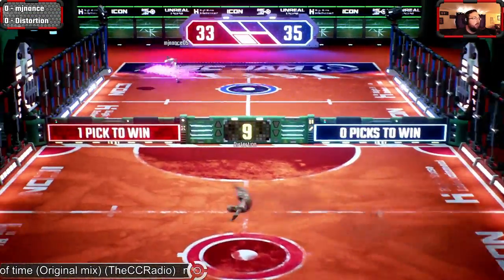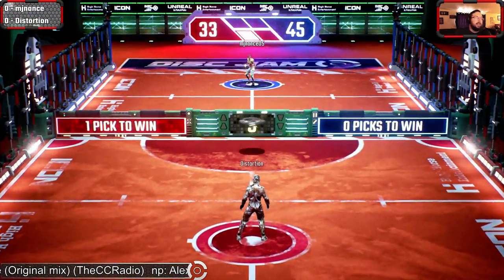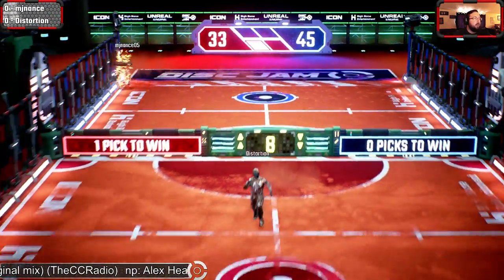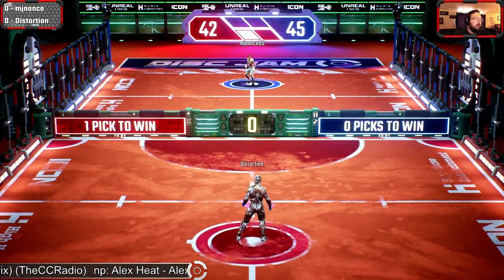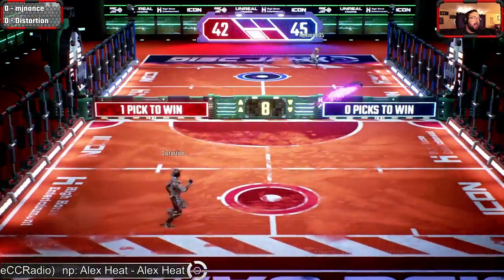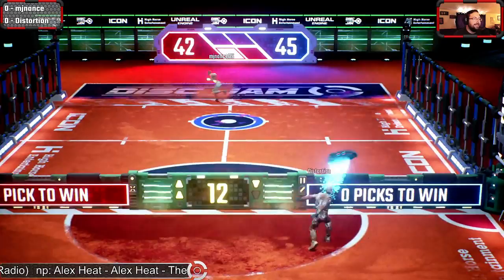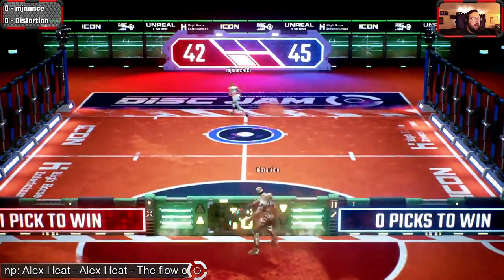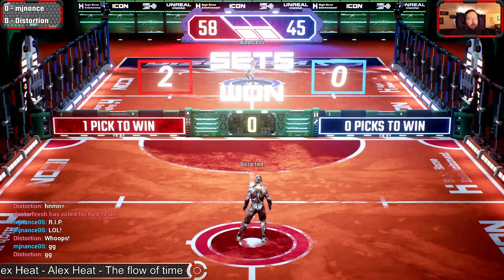Distortion going for the hop, does get the perfect still off of charge-up. Rope-a-dope — MJ Nance going down the middle with that hop, a little bit of knuckleball action, Distortion sliding out of the way, 45 to 33. Score by Distortion on that skinny hop, 42 to 45. We could see a pseudo jam point — we are at pseudo jam point, whoever wins this disc wins this set. Nance having to slide — bad for McKenna. Distortion gets the post shot, gets the score, gets the set, gets the game, goes up one nothing.